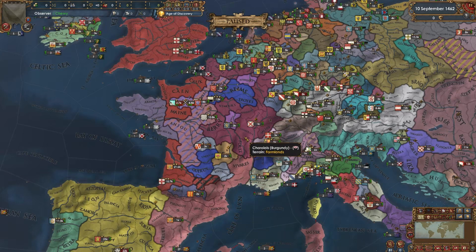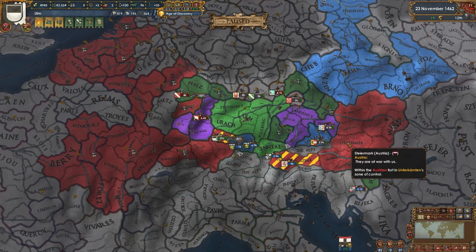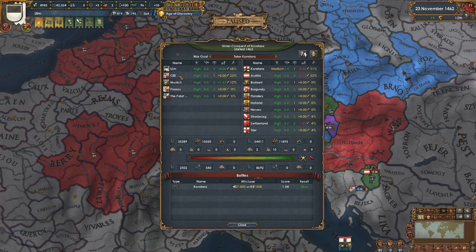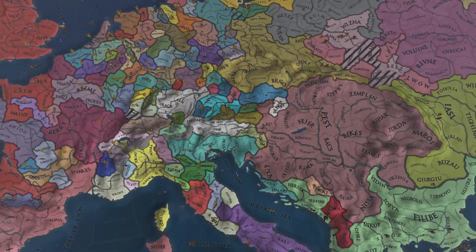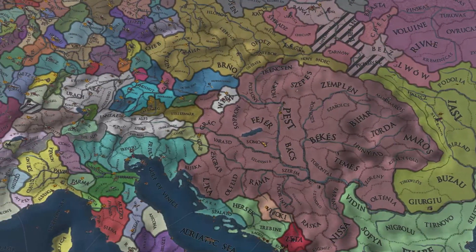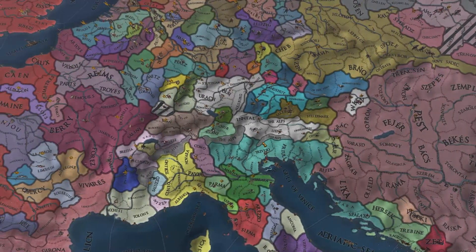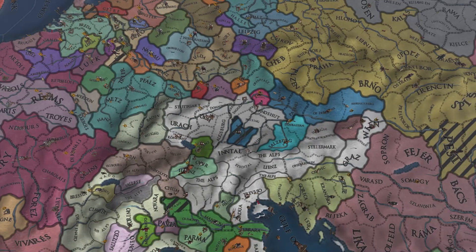France is having a bad game, losing provinces in the south to Aragon and in the north to Burgundy. Poor little Constance got attacked by Ulm as well, with Burgundy and Austria joining as co-belligerents since Constance is a free city. The numbers look pretty even but we already know Ulm's morale is going to pull through. Austria is now an OPM in Vienna - everybody got in on it: Hungary, Salzburg, Styria popped out, and of course Ulm took some land in the mountains.